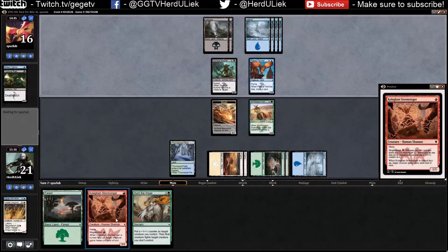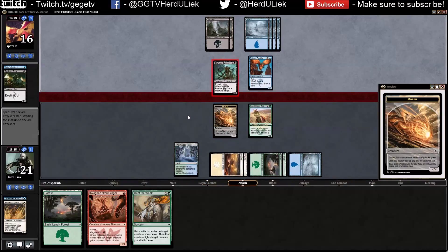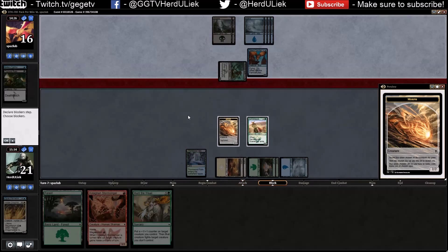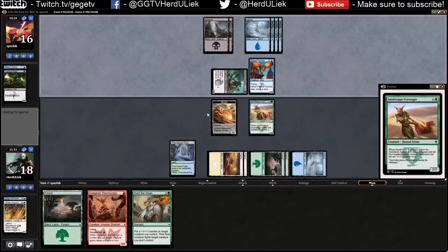I haven't gotten a single red mana card in this match, which would have been really good — then I could have defended against this rat if he ever attacked. Sure, three damage — I'll do a lot of damage to you next turn.